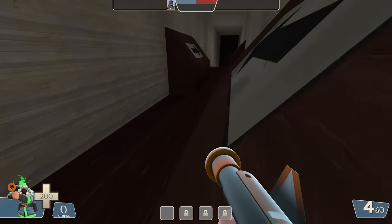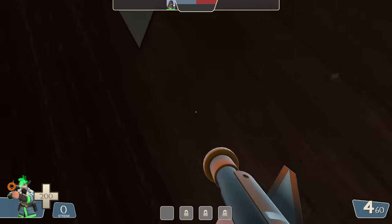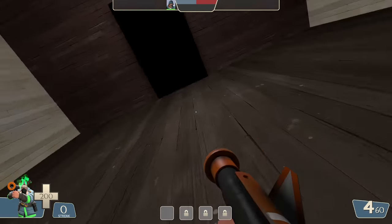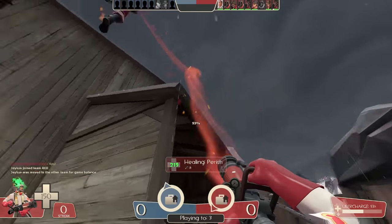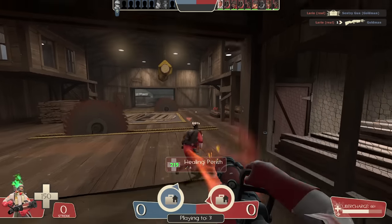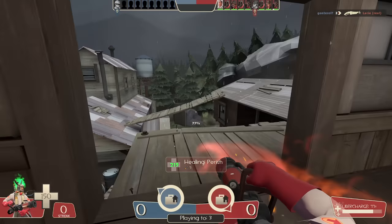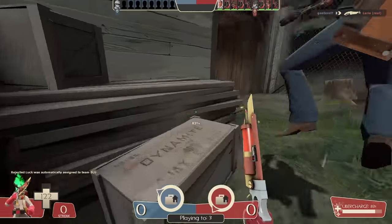This is where the list takes a turn for the gimmicky, with none of the remaining classes having vertical movement tech they can use on command. That being said, that doesn't necessarily mean they don't have any vertical movement tech at all. Medic, for instance, does actually have a weapon that lets him fly around the map with ease. The only caveat is that you have to be latched onto a teammate who's actually doing the jumping, and you kinda have to follow him around without much input. Still, proper aerial movement with the Quick Fix is a hard thing to master, and you could definitely make a case for why a weapon like this could use a practice version.